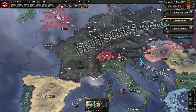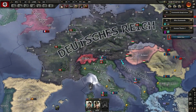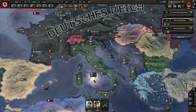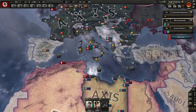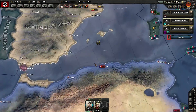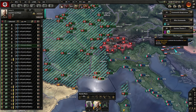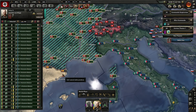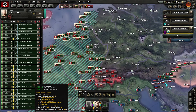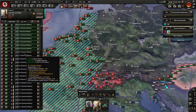Italy is not in a war with anybody yet, and I don't really want them to be — they are my bulwark in the south, in my faction, holding the allies off from doing anything. These here are my divisions protecting this land.